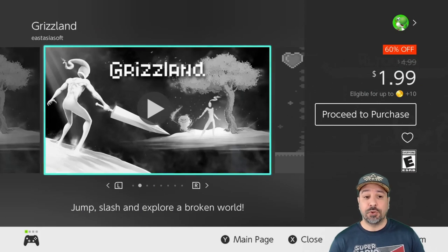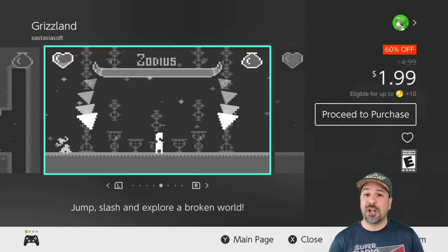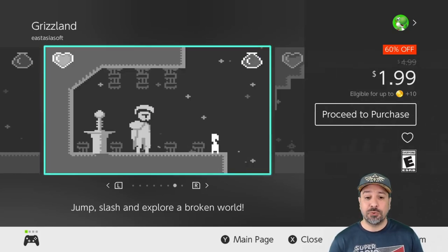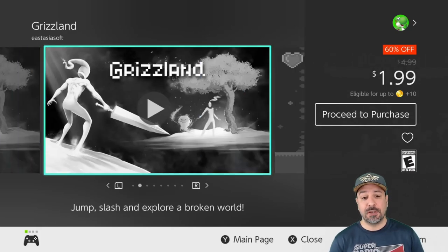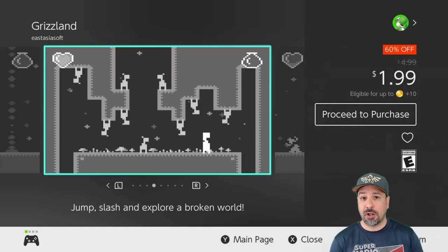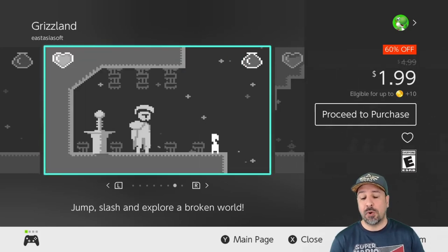Next is Grizzland, 60% off at $1.99. It's back on the list from a couple of weeks ago — basically a Metroidvania done in an almost Atari-like style, but it has phenomenal gameplay. An experienced Metroidvania player will finish it quickly, however there are extra unlockables that add a few hours to the experience, and overall at $1.99 it is probably one of the best value options this week.